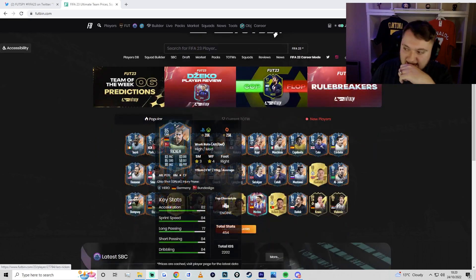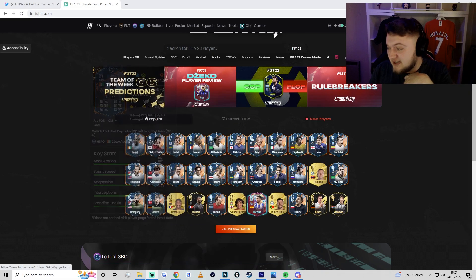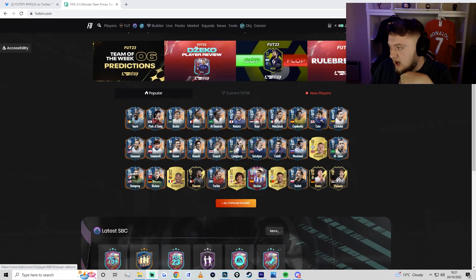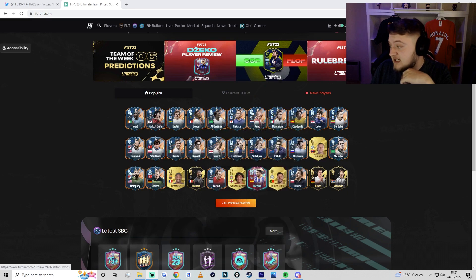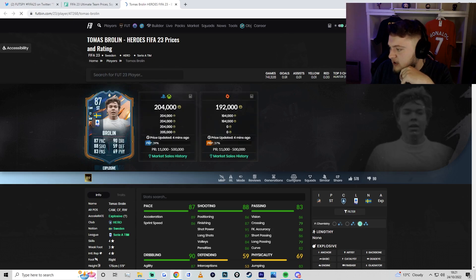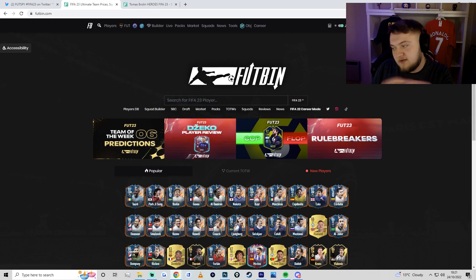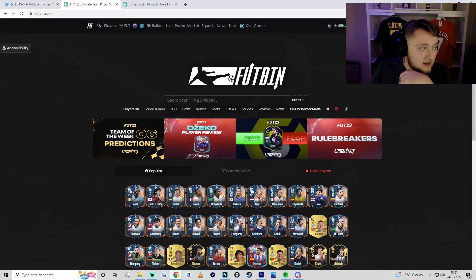Just coming back to FUTBIN again — you can see the most popular players, and that's how we're going to see which ones are getting pulled the most. It looks like there's a lot of Parks coming out, and a lot of Yaya Toures coming out. We've got a lot of Govu, a lot of Nakata, a lot of Dirk Kuyt as well. Marchisio, Cap de Villa coming out quite a lot. It's a shame I haven't seen any Cordobas yet — there hasn't been a single Cordoba. Al-Jaber is obviously getting packed a lot. There's lots of good options. Who's probably the best one that's easy-ish to get? I'd say Brolin's a really good one — he's really good in-game, really good shooting, really well-balanced card. And of course if you've got Yaya, Park, Govu, or Marchisio, you're absolutely living the dream.